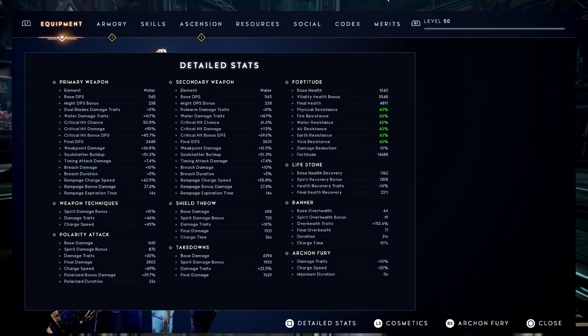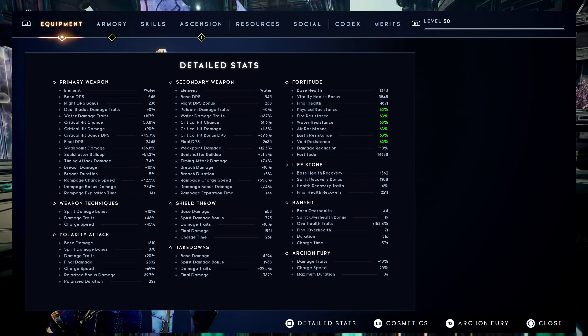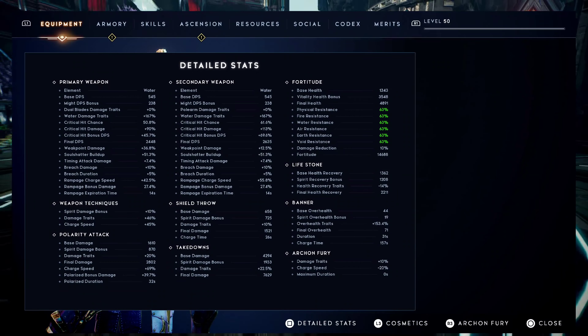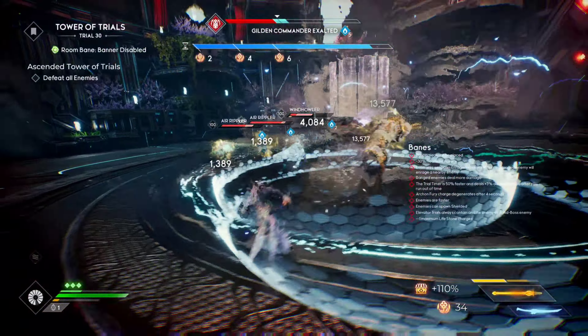You can see our resistances are capped out at 63 — I was able to get them to 66 but 63 is comfortable and plenty enough to survive. We're also going to want some crit chance on this build; definitely focus on crit chance as much as possible. The main weapon we're going to be using is the polearm.